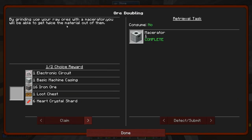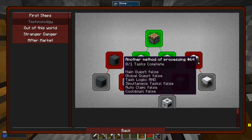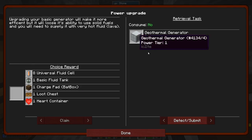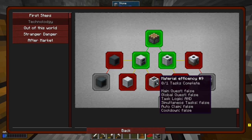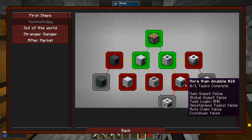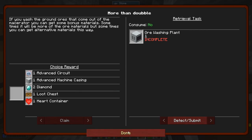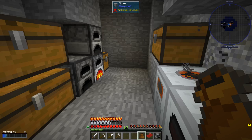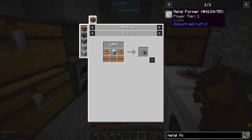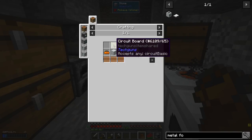So by grinding up your ores with a macerator, you will be able to get twice the material out of them. And what else we got — we did that one, three hearts. Okay, now we need to continue with power upgrades: the geothermal generator, metal former — actually that's the one I want right now — and or washing plant which is more than double. So metal former is the one we should probably focus on next.